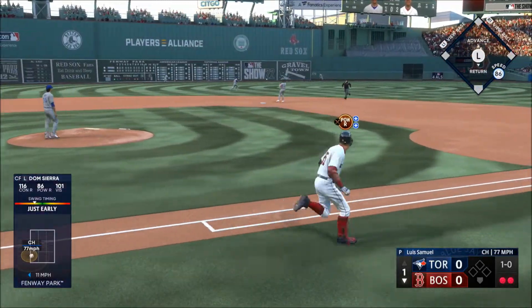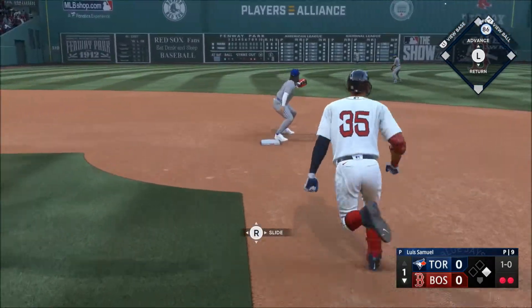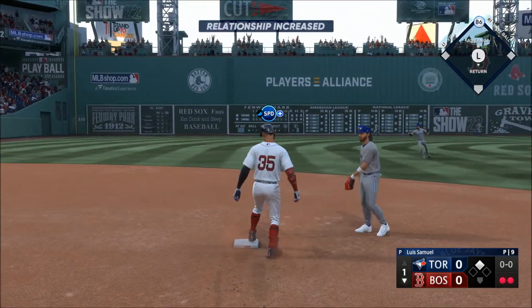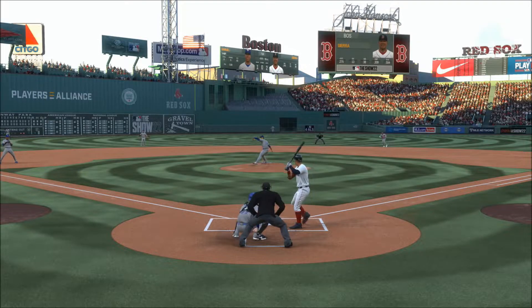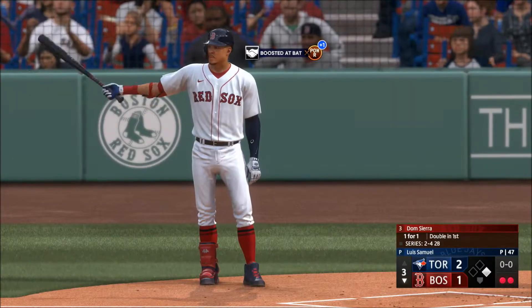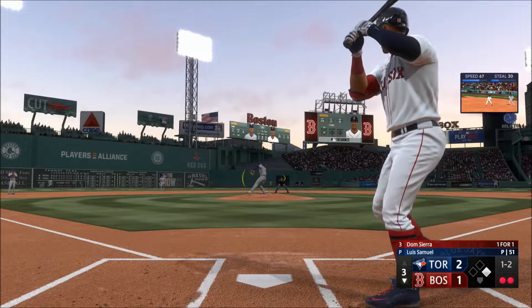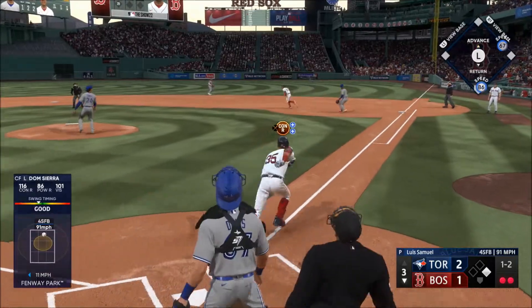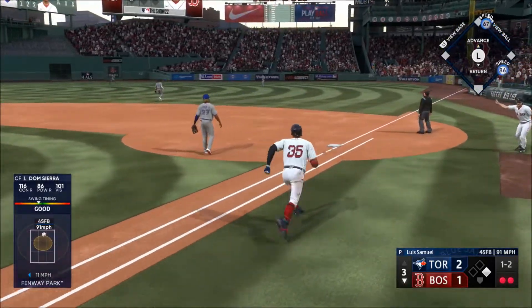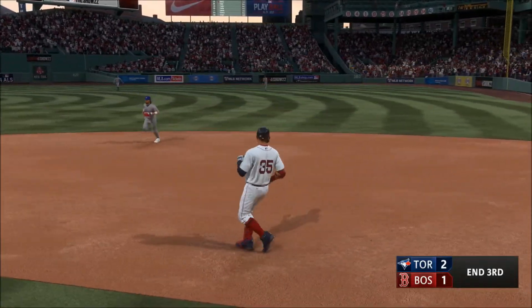In the left center for a base hit — around first and hustling for second, the throw in and he's there with a double. Don't get there in a hurry, he's gonna make you look silly and end up on second base. Down now, here is Dom. One-two. Hit in the air, right field — Canzone drifts towards it, pulls it down and makes the catch.